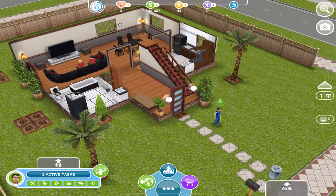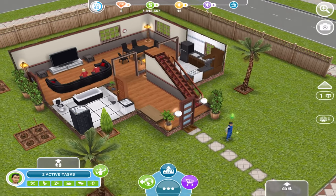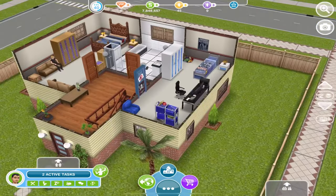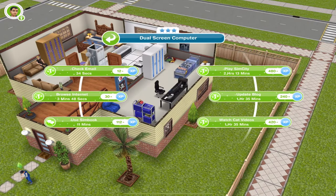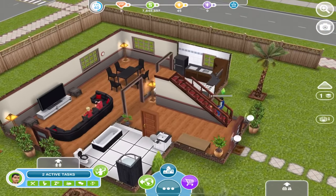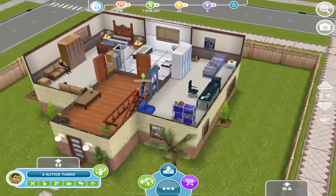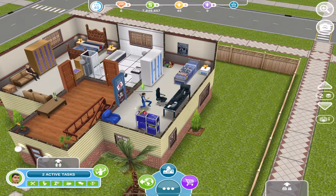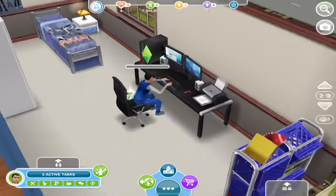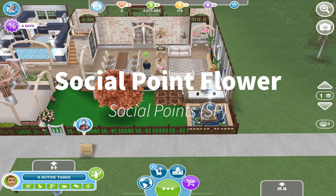You have to go to another sim town and check each house to see if they have an object your sim can use to complete the task. If not, you can either skip it or add neighbors on Facebook who have those objects. Sometimes you'll get social tasks that only give you XP, which are usually the easier ones, but the ones that are a bit more difficult usually give you social points. You have to get past the XP-only tasks to start earning social points.